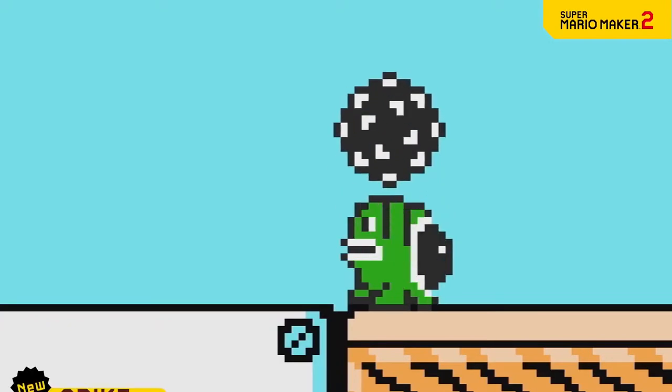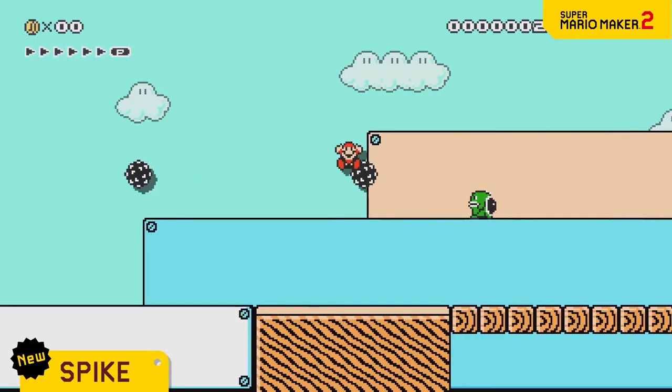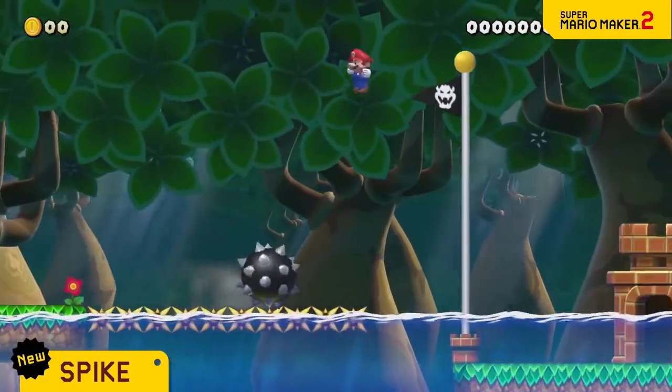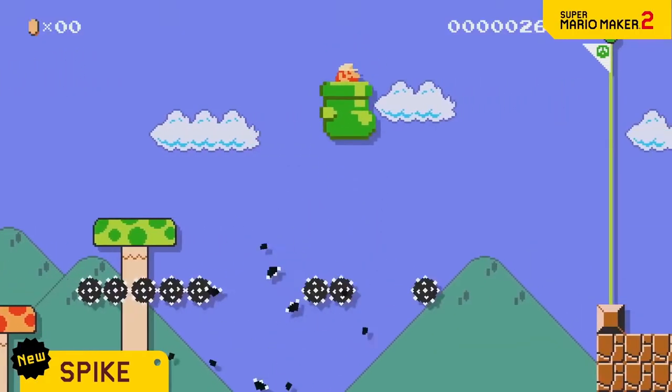First up is Spike. This green glutton can spit out spiky iron balls and toss them at you. If you get hit, it's really gonna hurt. However, with the right setup, a spike ball can be used to interact with a block, break a block, as a platform, and even as a weight. I guess Spike can use its talents for good.